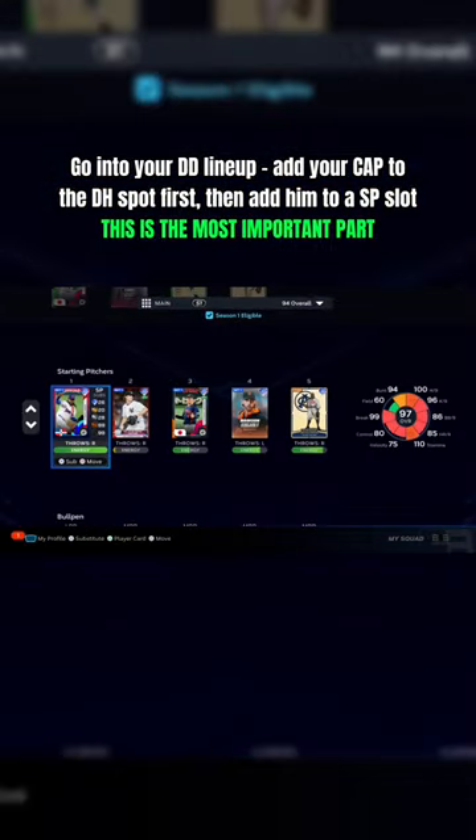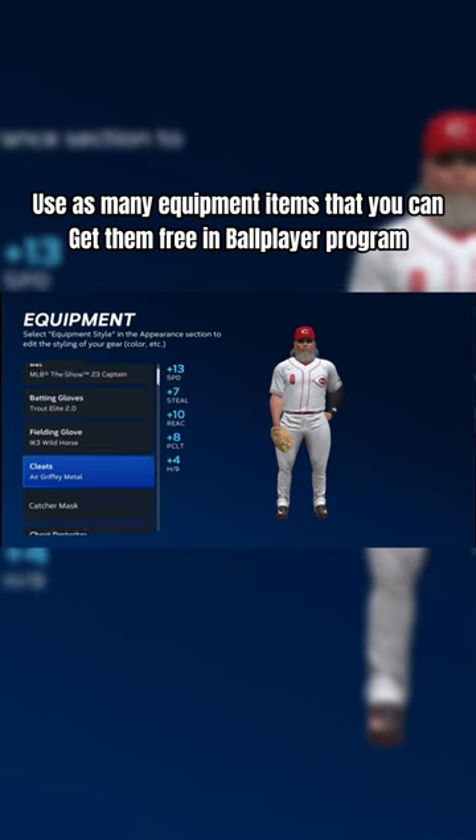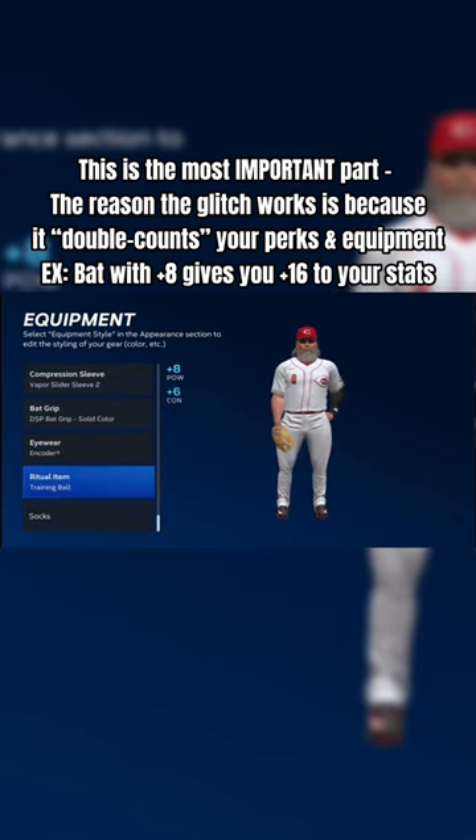Once you've done that, go to Diamond Dynasty and head over to the DH spot, put your CAP there, and also put them in the starting pitcher spot. You can use any three perks you want, but make sure you're using Pulse Pounder. Use as many equipment slots as you can. The reason this glitch works is because it double counts all of your player's equipment and perks, because you have your CAP in both the DH and starting pitcher spot.